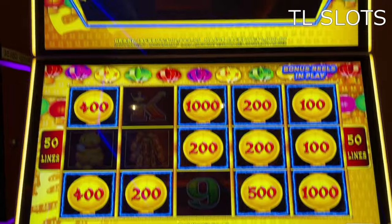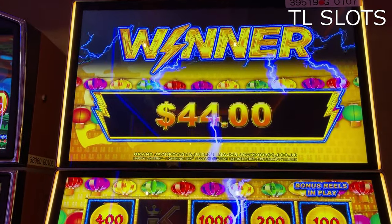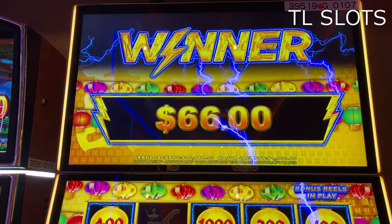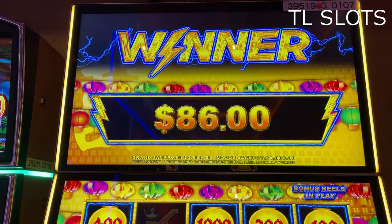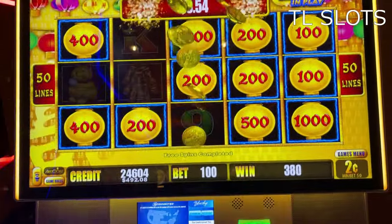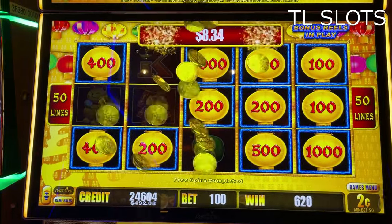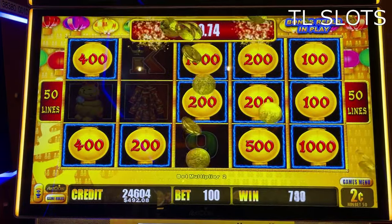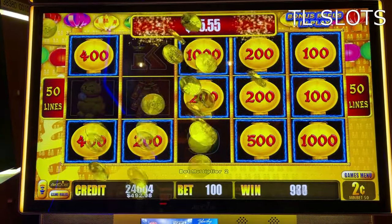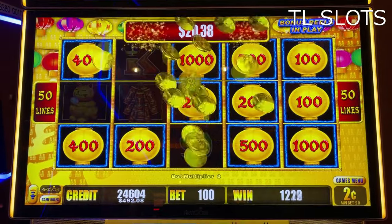Let's see what we do have. Low rolling at two cents and up, $2 per spin. And that's an $86 bonus. Low rolling at two cents and up, $2 per spin. Playing Happy Lantern, Lightning Link, which is an aristocrat game — 50-line game at two cents and up here at the Blue Chip Casino, Michigan City, Indiana. Keeping the winnings rolling.